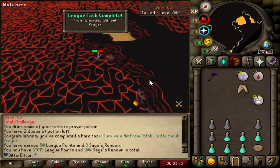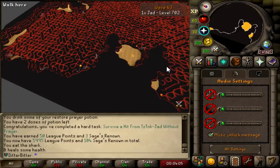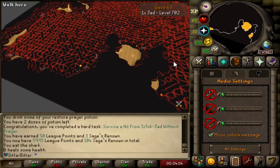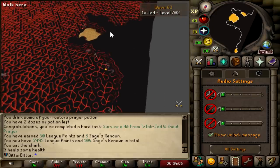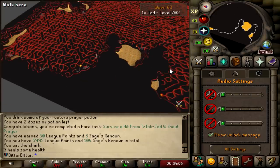I survived the hit from TzTok-Jad without prayer. Nice. Contrary to almost the whole player base, I've never really used sound effects in game, but I was out of food and panicking pretty hard. I was really scared I wasn't going to get this done. To make matters worse, Jad spawned out of view, so I had no idea what he was going to attack me with just based off his animation. Maz told me to put on sound effects to hear if it would be a range hit.